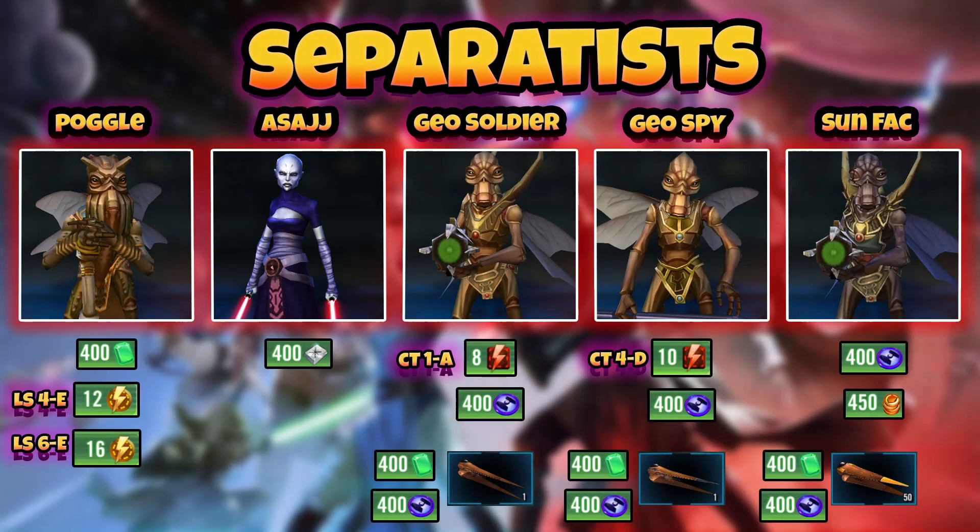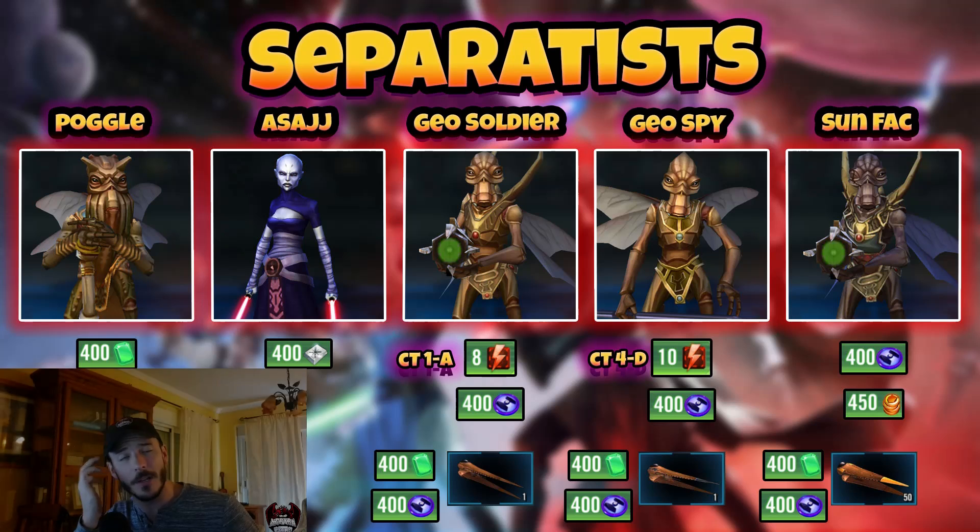I'm going to round out this video with a quick example of how I would personally start a brand new account today. This is aimed towards very new players wondering which way to progress for the most out of their arena climbing. I would say go Separatists. Ever since the advent of Padme coming into the game and the reworked Separatists, they have become in my opinion the most efficient start to a game. Farm out your Geonosians. Farm Poggle as a leader — yes, he's not the best leader, but he provides a decent leadership for Geonosians and will feed into a future support role for a full Geo team when you farm Geo Brood Alpha. He's also quick, cheap, and easy to both farm and gear.